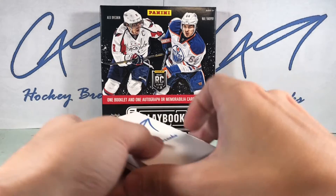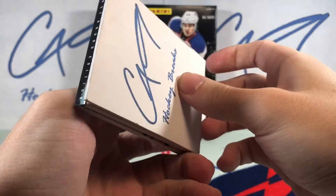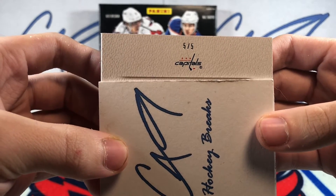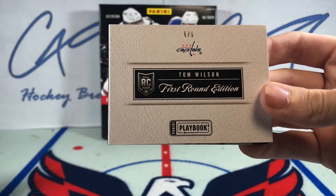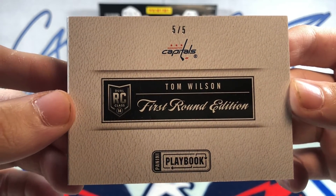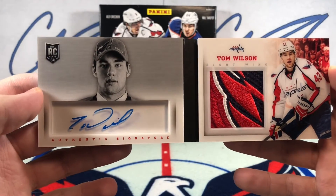Let's take a look at the final card of the break. Numbered — five of five — Washington Capitals. Come on, Ovi! Tom Wilson — that is a rookie, five of five, Tom Wilson First Round Edition. Let's take a look at this five of five. Look at that patch!